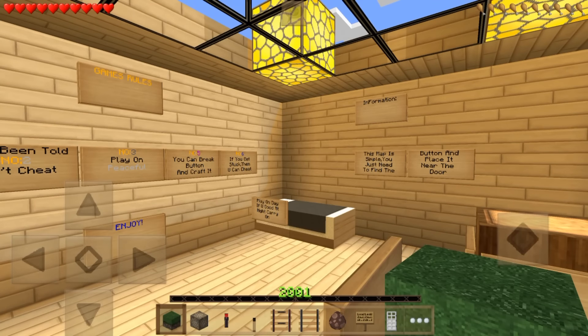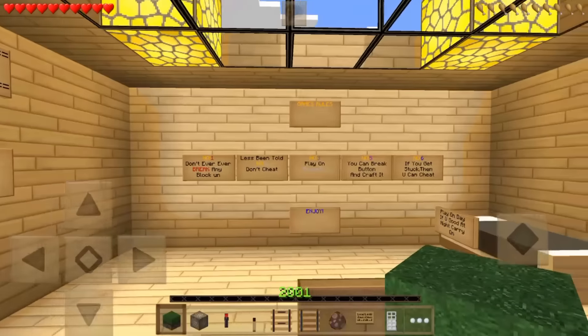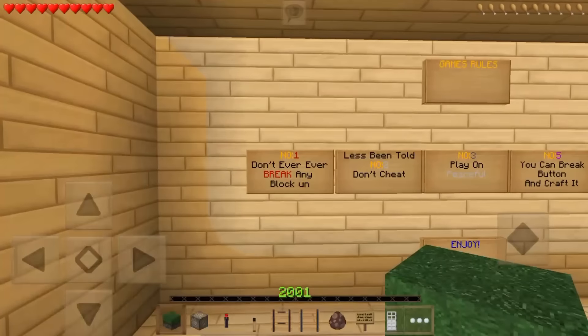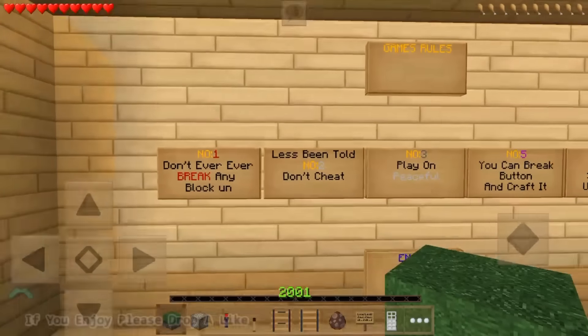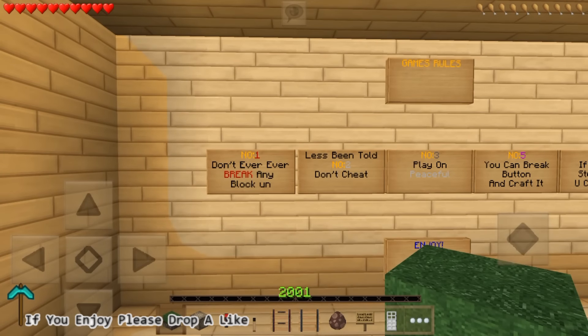Hey guys, what's going on, Pocket Paul here, and today we are playing another adventure map - it's Find The Button. Hopefully this is going to be an awesome adventure map, it does look quite good. We're feeling better after yesterday's kind of death and we've recovered from the man flu, which is a good thing. Let's quickly read the rules.